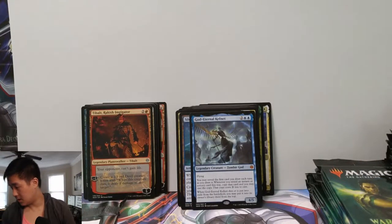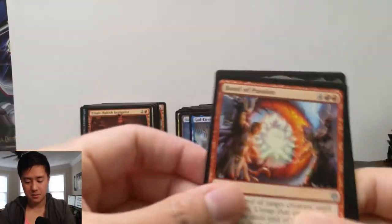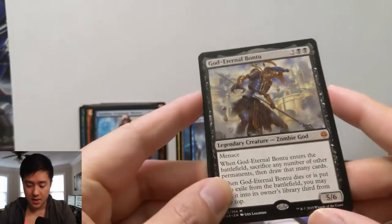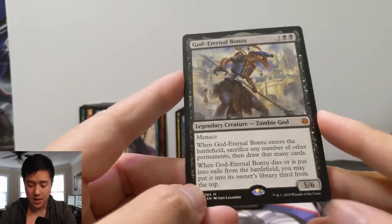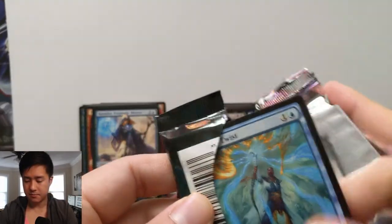Let's just take a quick look — that thing is like mid to upper teens right now. Awesome pull right there! So we're doing pretty good on mythics. Oh my gosh, there's another one — a black mythic — it's Eternal Bantu. Okay, another good one — that one's like six bucks. You can sacrifice any number of permanents; it's kind of just turning your stuff into card draw. If you have a deck that creates a lot of artifacts — like one-one artifact tokens — feel like you could just drop them in and get a lot of draw. Menace I feel like doesn't do much — so many good cards in the set.